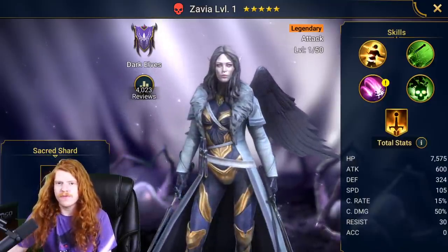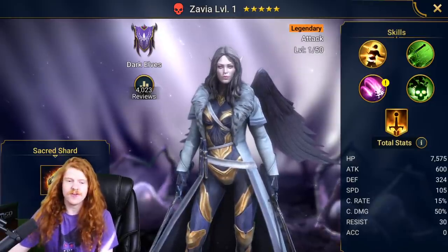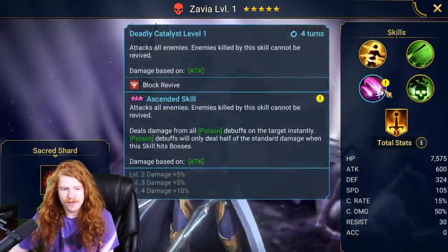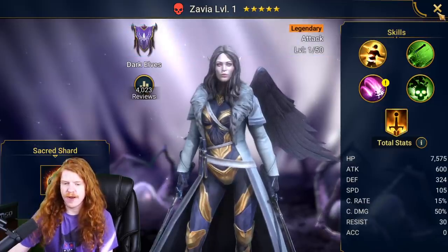Now that we've pulled a wonderful character, let's see how much money it's going to cost me to make this character at the level we need to use her. How many books are we going to need? We're going to need ten books. It's only ten books — that's a solid $100 right there.